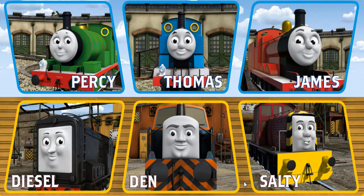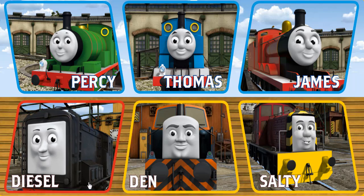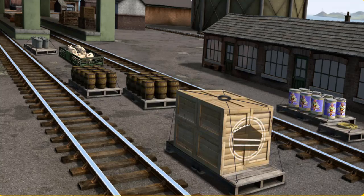Thomas and his friends have many deliveries to make. Choose who will make the next delivery. Diesel. Diesel must deliver the crates of cake to Knapford Station.